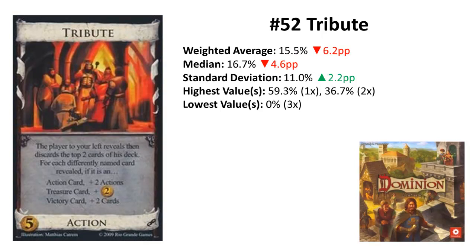Rank 52 is Tribute from Intrigue. Tribute lost only one rank but, much worse, it lost over six percentage points — this may come from the few last-place votes it got. It would be one rank higher in the unweighted ranking. Tribute is another swingy card, and it even depends on the opponent's deck. You can have really bad luck revealing the same card, making Tribute really bad. In action-heavy decks you can get four actions — which you only want if there isn't another Village around — but then you probably don't want many action cards at all.